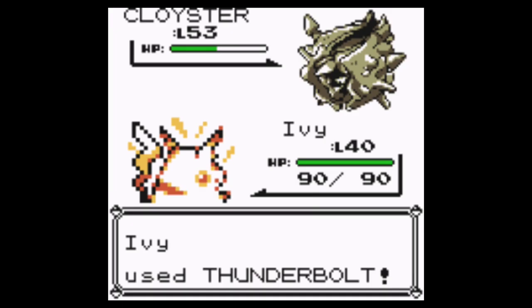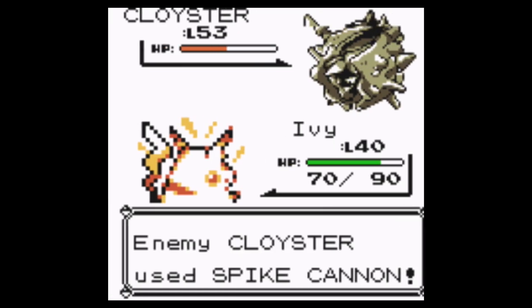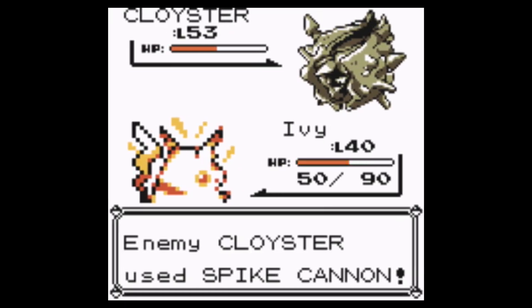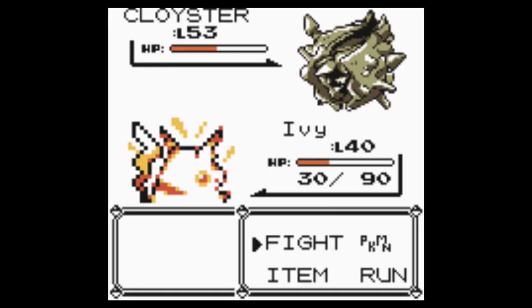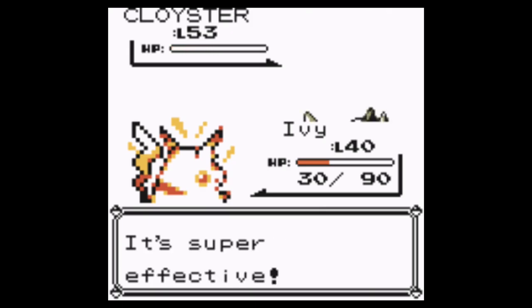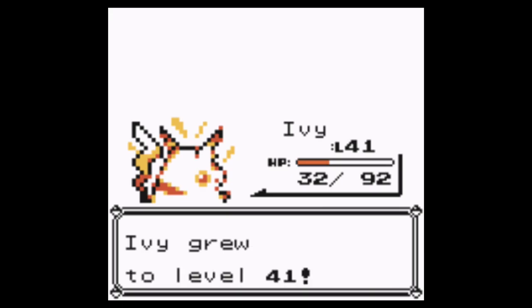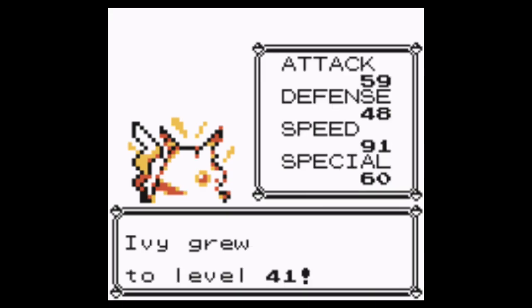Thunderbolt. Cloyster should not have Rest, so this should be a little bit easier. That's not good — really not good. Let's hope it maxes out at four. Come on, be a critical! Yes! That's what I was waiting for. Level 41 — that's what I was looking for.